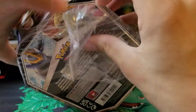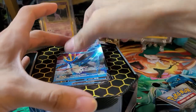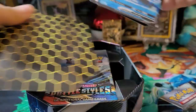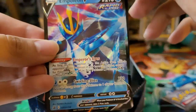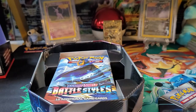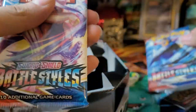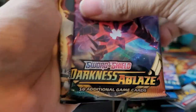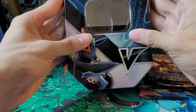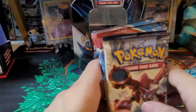They're pretty new so I'm hoping they have Battle Styles. I just don't want them to have too many older packs — it's probably at least one older pack. Here is the Empoleon V promo card, pretty cool. Here is the code card. The Empoleon V — and I was right, we do have Battle Styles. Looks like we have two Battle Styles packs, a Darkness Ablaze, and a Steam Siege. We'll go oldest to newest. Let's start off with Steam Siege.